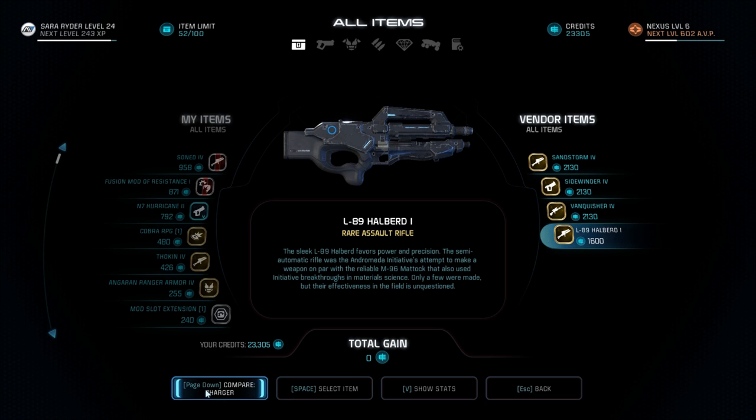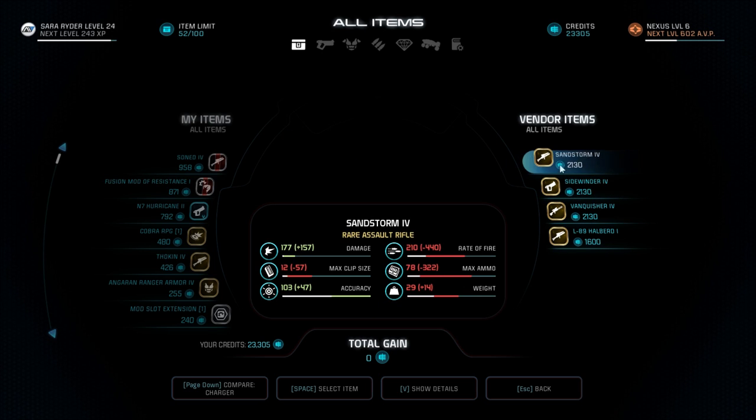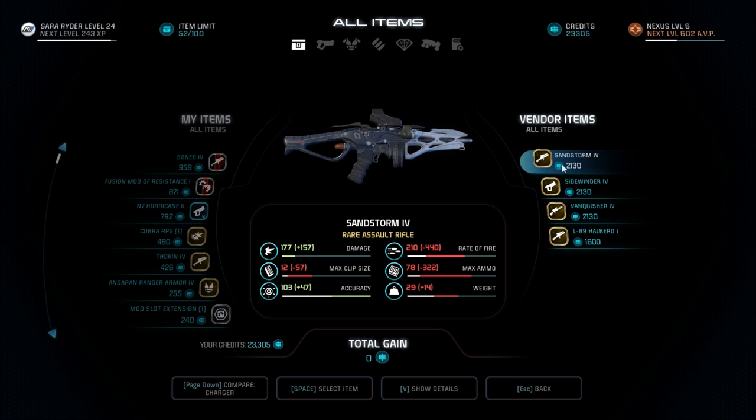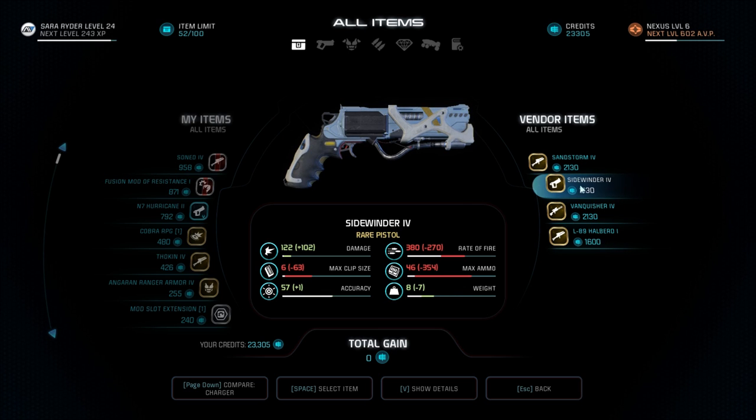And that's what we have now in the M-96 Matok. Plus 66 damage, plus 30 accuracy. I'm going to get the Sandstorm — wait, that's a sniper rifle. The rate of fire is really low. That is the max ammo. These stats are so low. I'm going to wait on it.